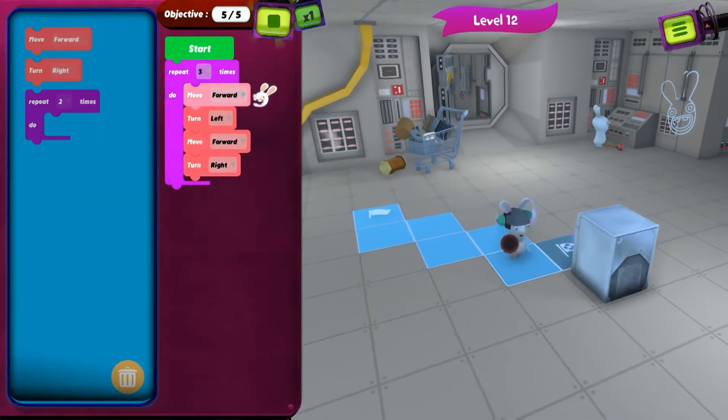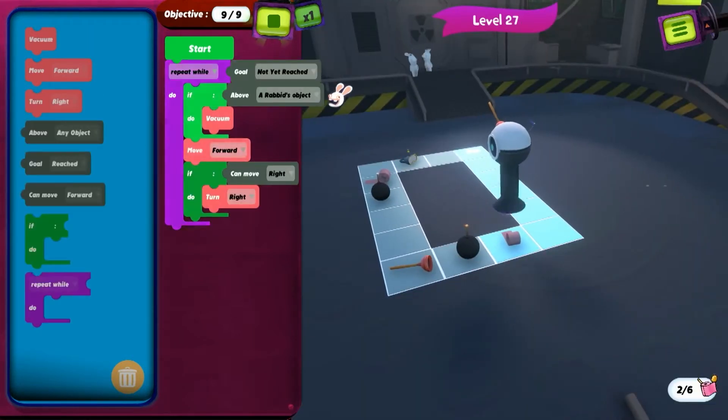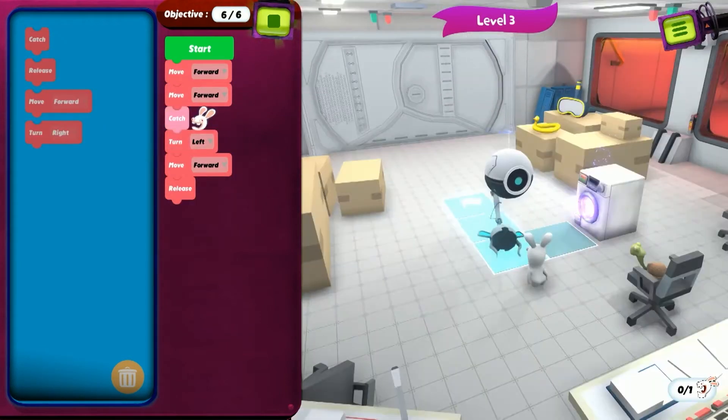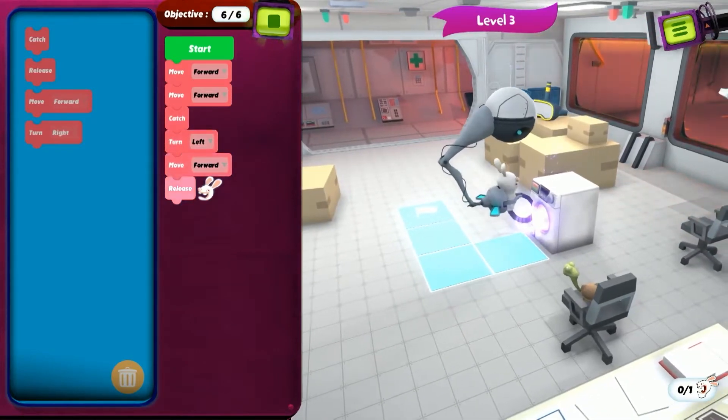It teaches the basics of programming and algorithmic logic. It introduces the notations of sequential programming, loops, and conditions. No prior knowledge of programming is required to play. It encourages kids to finish stages using fewer steps, but they are not required to do so to go to the next stage, so it has flexible difficulty. Highly recommended for anyone who wants to start learning how to code.